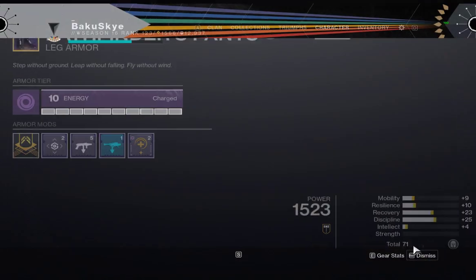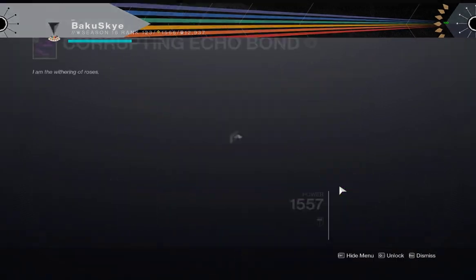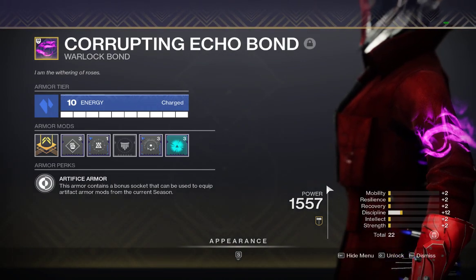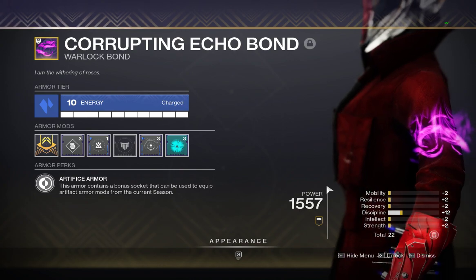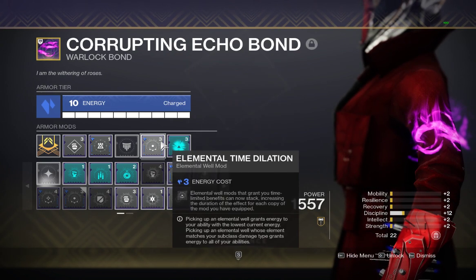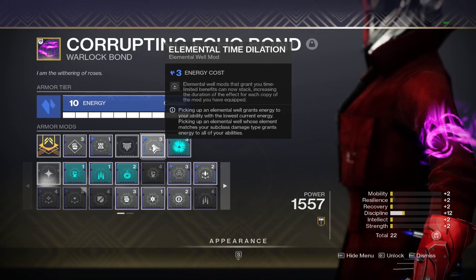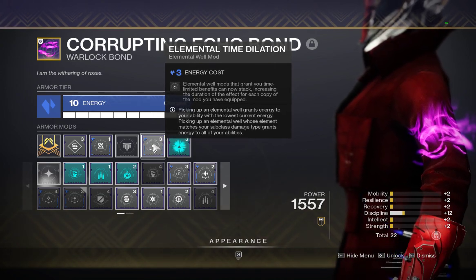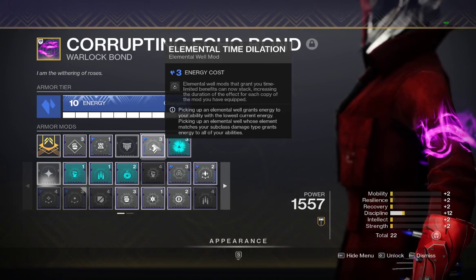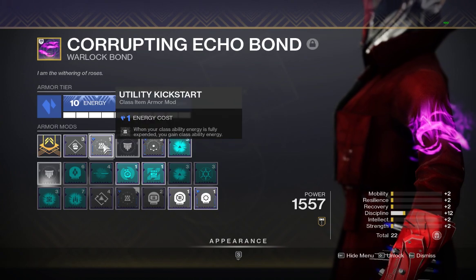I know a lot of people are going to question me and ask why I'm doing that, but I'm going for the most optimal survivability that I can. That is why I am pairing Well of Tenacity with Elemental Time Dilation, so it'll go from five seconds to eight seconds. Those three extra seconds are the difference between you living and you dying, trust me.